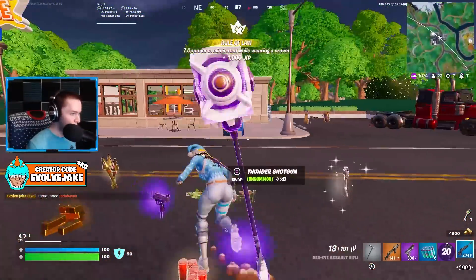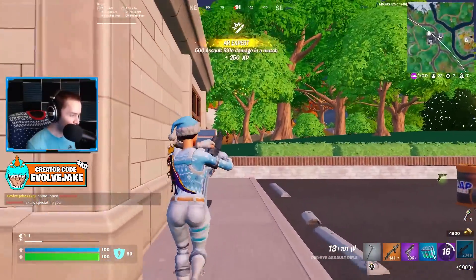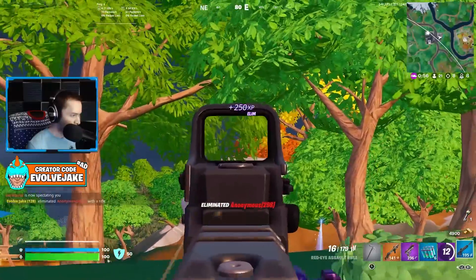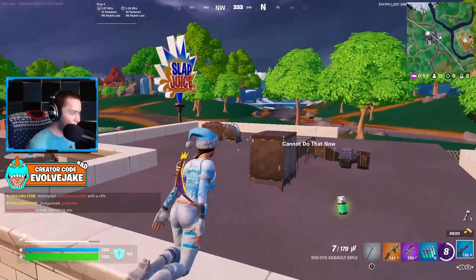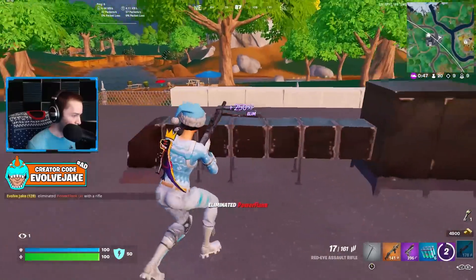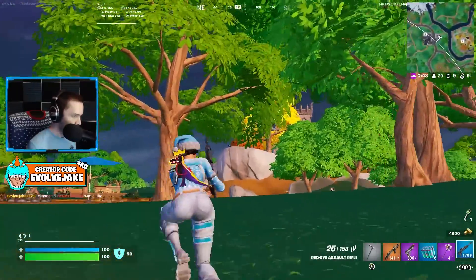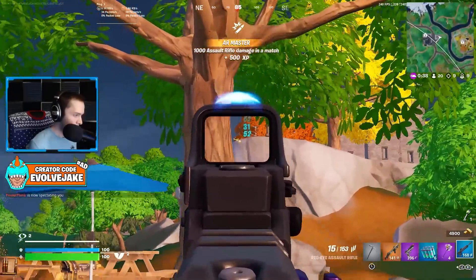When you get Splash Medic it's very easy to stay topped up on splashes. A lot of people don't really pay attention to vegetable baskets in houses because usually there isn't anything high priority out of them, but when you have Splash Medic a random house can end up giving you so many splashes if you combine chests, vegetable baskets, coolers, toolboxes, and ammo boxes - a lot of houses actually have a fair amount of containers.